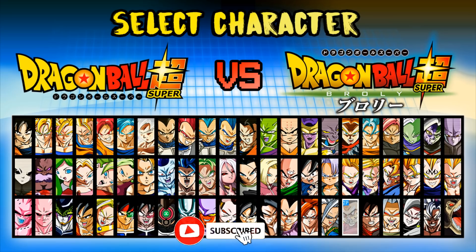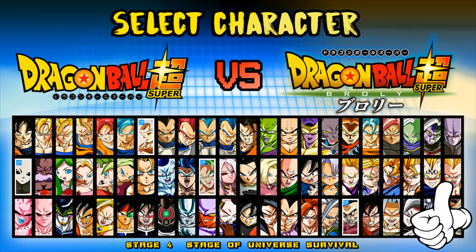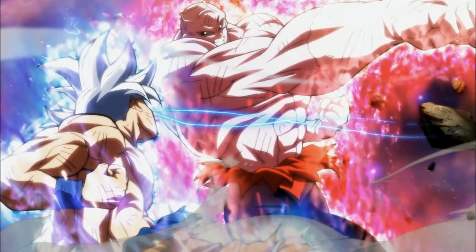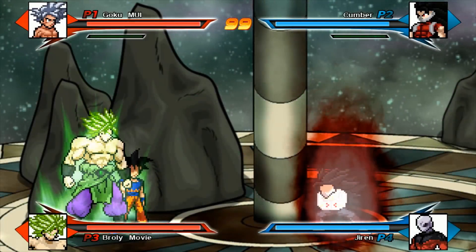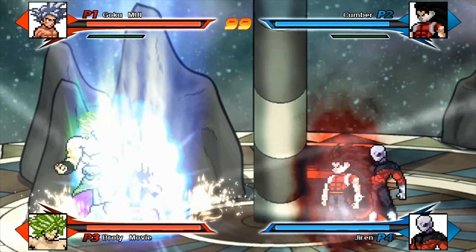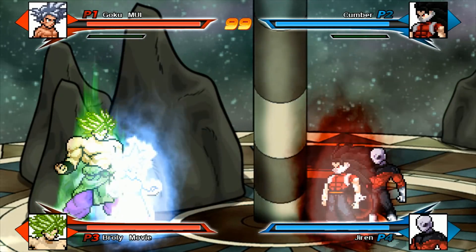I want to kick things off here with Cumber having to team up with Jiren to fight none other than Mastered Ultra Instinct Goku and Dragon Ball Super Broly, just because I feel like this fight in and of itself is going to be chaotic. I'm taking this fight at the Tournament of Power. If you're new to this channel, hit that subscribe button and slap a big fat like down below if you want to see more of this.